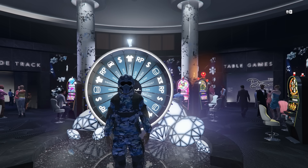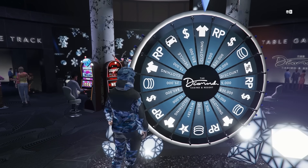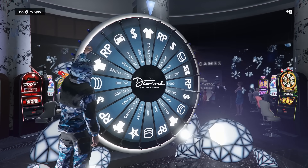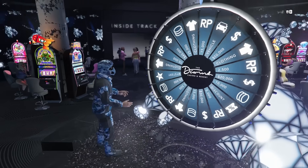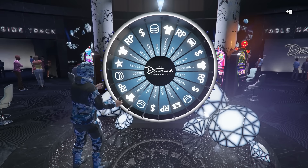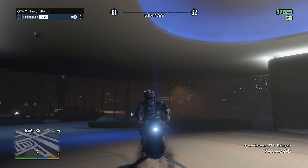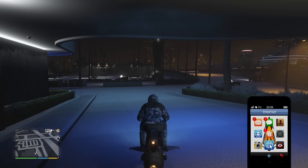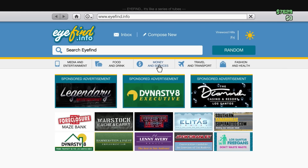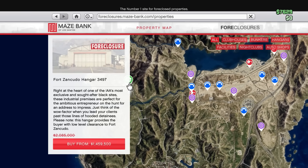Since we have no money right now, we'll start off by doing a wheel spin. If I could start off with a lovely 50k or the vehicle — we have the Adder behind us, which is probably my favorite supercar in the game — that would be lovely. Nope, there's the car gone, and it's RP. Fantastic. So yes, as we can now see, I have $7,000 in my bank account, and that's not enough to buy any of the hangars.